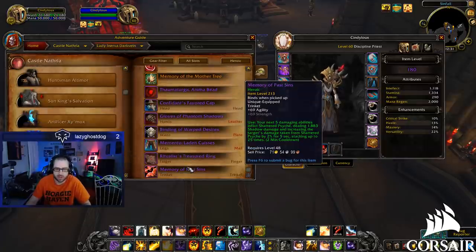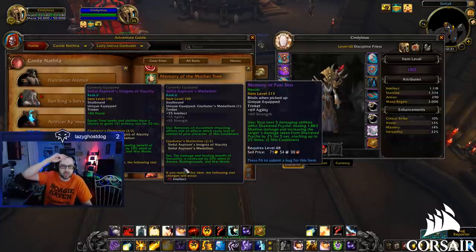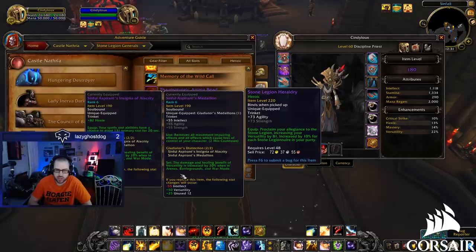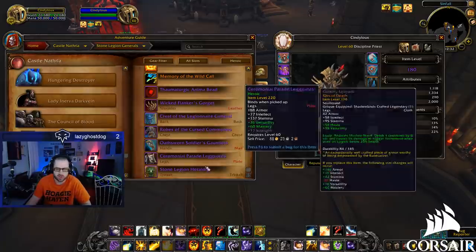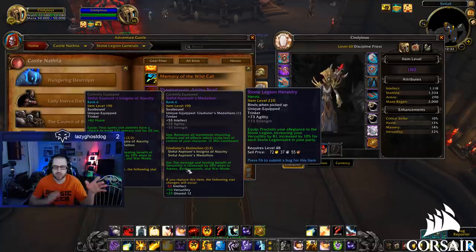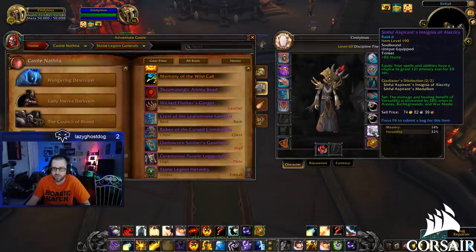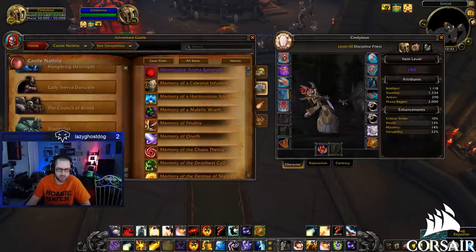That self-healing reminds me of the Diamond-Refracting Prism. Next: your next five damaging abilities inflict Shattered Psyche, dealing 1,800 damage and increasing the target's damage taken from Shattered Psyche by 2% for five seconds, stacking up to 25 times — don't think that'll be crazy in PvP. Then: proclaim your allegiance to the Stone Legion, increasing versatility by 81, increased by 10 for each Stone Legionary in your party. 81 versatility is a pretty large amount, and it stacks if multiple party members run it — not bad at all.